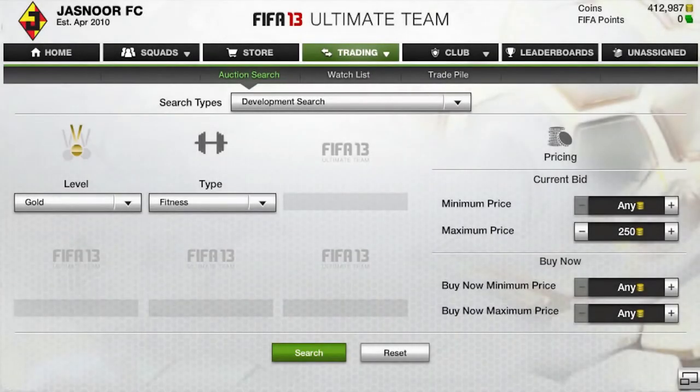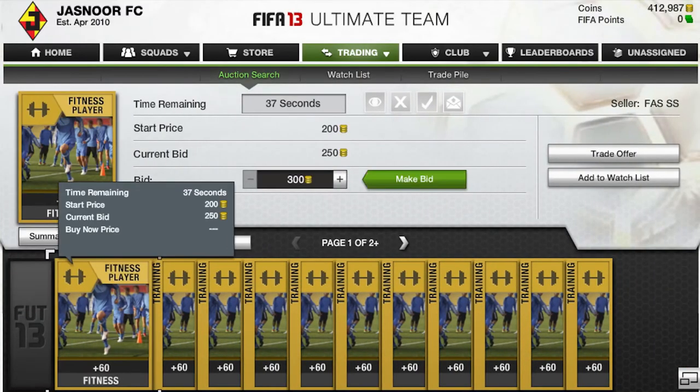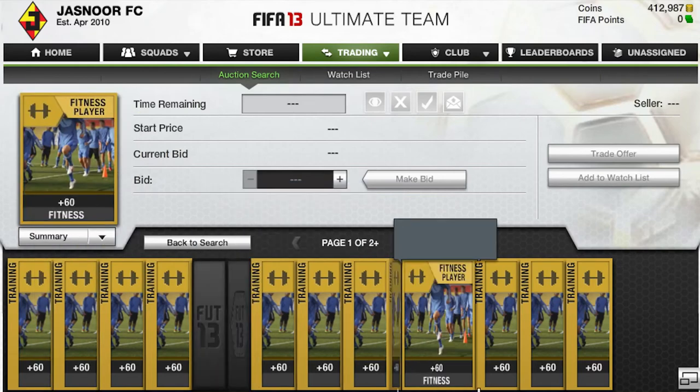Moving on to the next trading method — it's to do with fitness cards, and this is really helpful if you don't have too many coins. All you have to do is enter a gold level search, set the type as fitness, and a maximum price of 250 coins, then press search. As you can see, all these fitness cards will pop up.